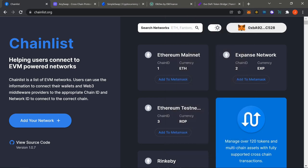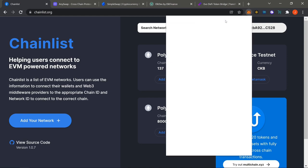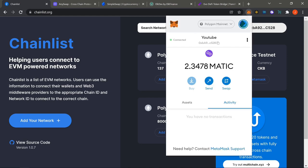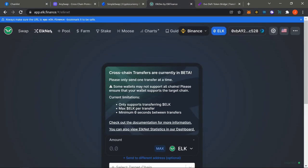Come over to Chainlist, search 'Poly,' and you'll see the Polygon Mainnet. Hit 'Add to MetaMask,' it will bring up a prompt to add the chain to your wallet — click yes and accept. After that you're on the Polygon Mainnet, though you won't have any MATIC yet. Once your wallet is added, we're going to use ELK.